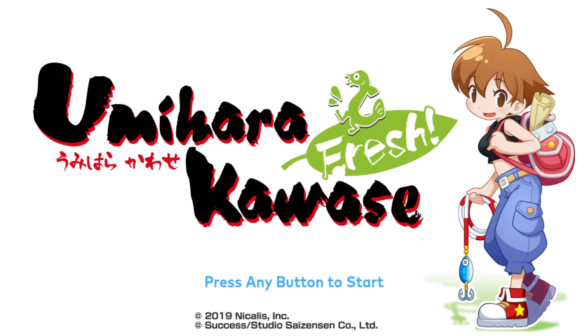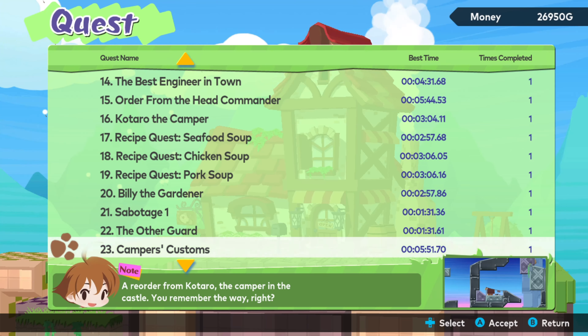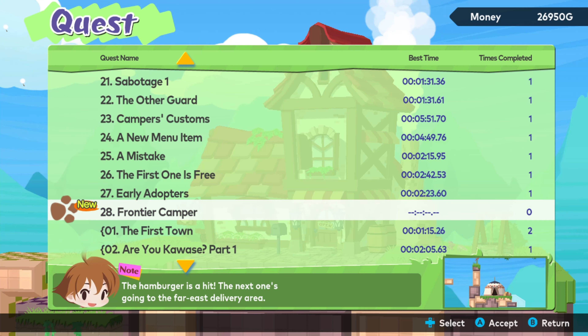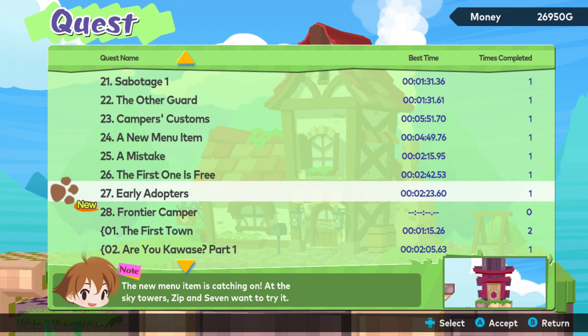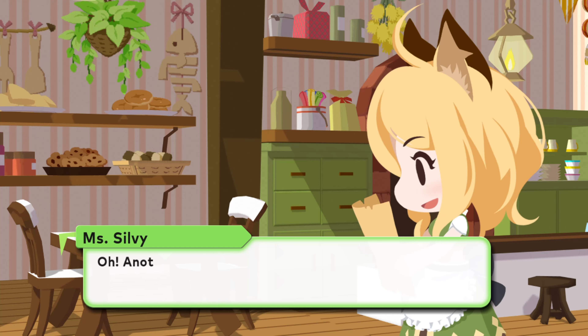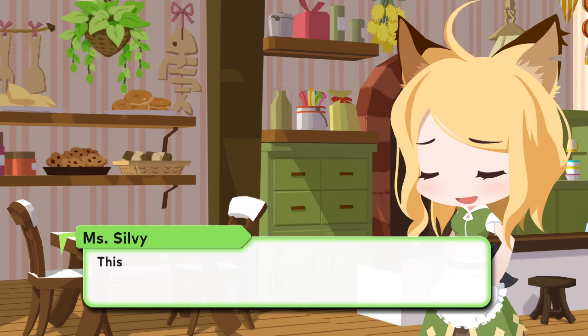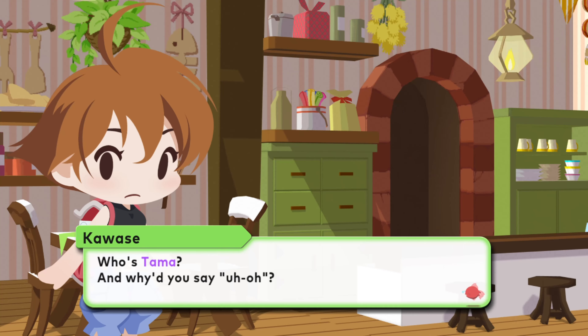Hey, this is Dan and Bob from gigaboots.com and welcome to our quick play of Umihara Kawase Fresh. Bob, new Umihara game — a lot of people may not be familiar with Umihara, but real quick, what's so fresh about this game? It's HD, it's got new graphical styles — the first HD one, yeah, I think so. They did come to PC at some point but the graphics were so bad no one would ever call it HD.